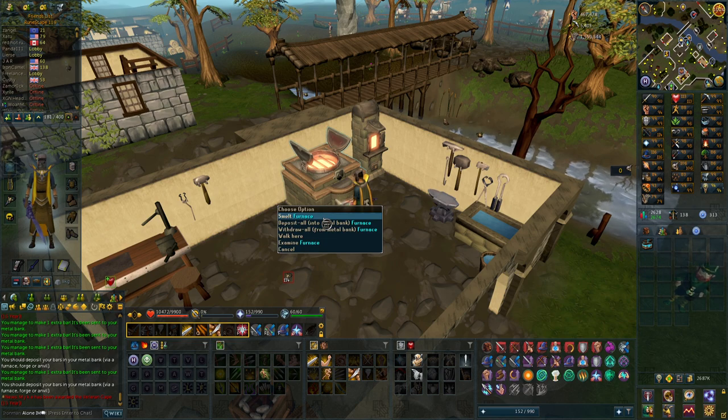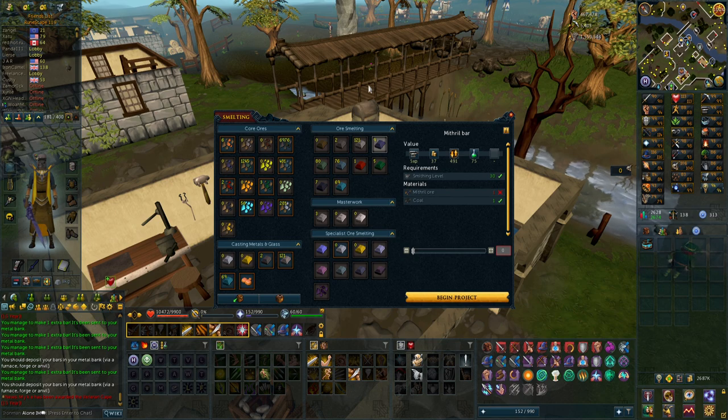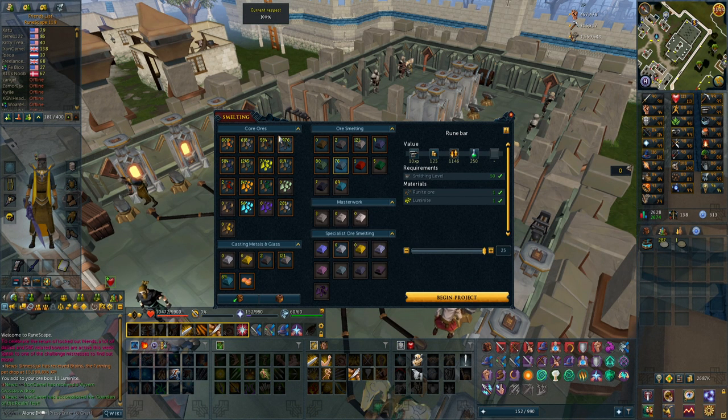I decided to make the boots first because the melee boots I currently have are Bandos boots, so masterwork boots is quite a big upgrade. I want to start getting the bars for all the masterwork pieces. I already have some bars and quite a lot of ores — like 1200 adamant ores and almost 7000 coals. If I just get the luminite I can make all the adamant bars I need, and similarly for runite. In case you don't know, you need 600 of roughly each bar type to make the full masterwork set.